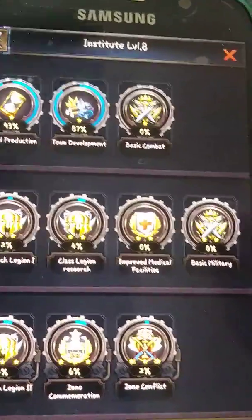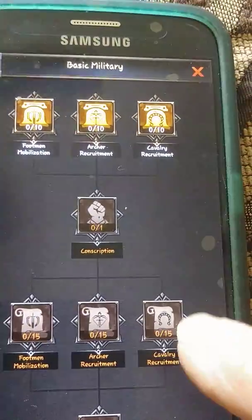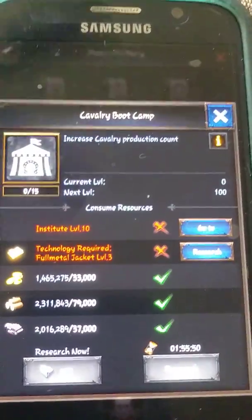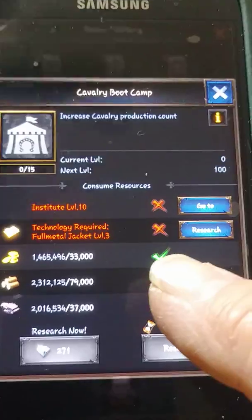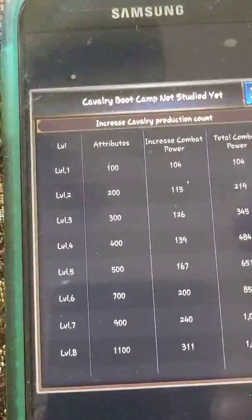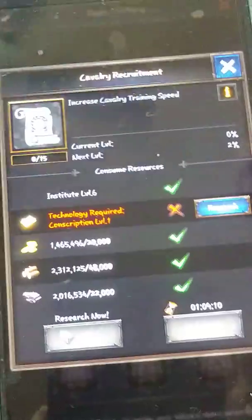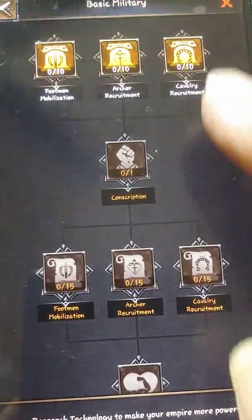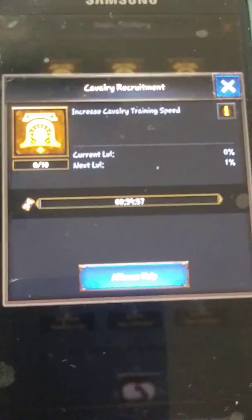There's technology that goes along with increasing that count, and that would be here in the basic military. You would need to complete all of that, clear down to here — increase cavalry production count. So that would need to be completed. It's in here — trust me. Training speed, that's going to be in your basic military. We'll research that one — it's ready to go, so we'll just click it.